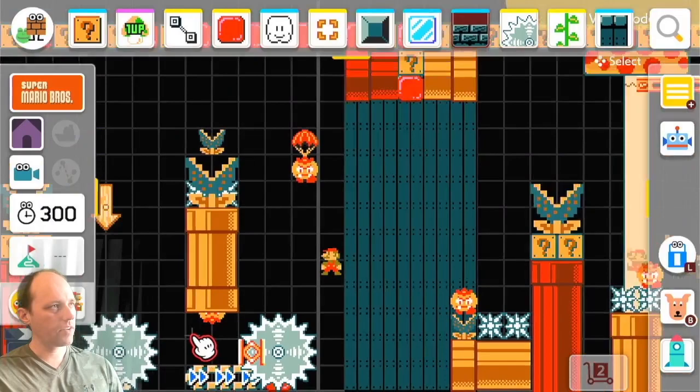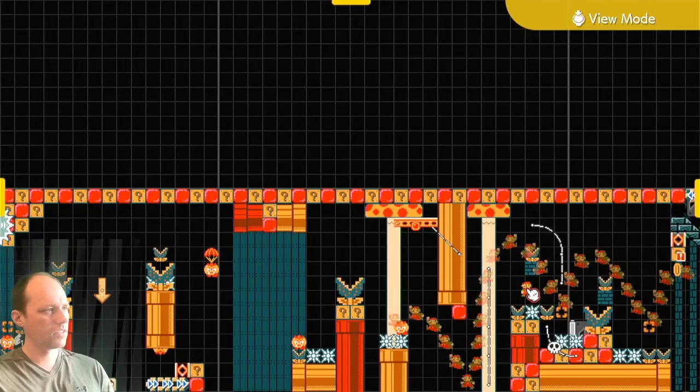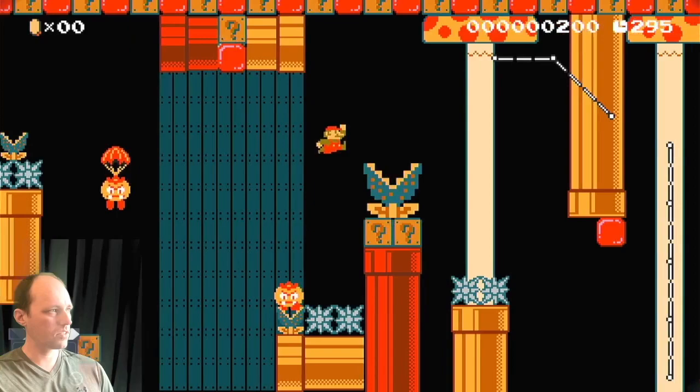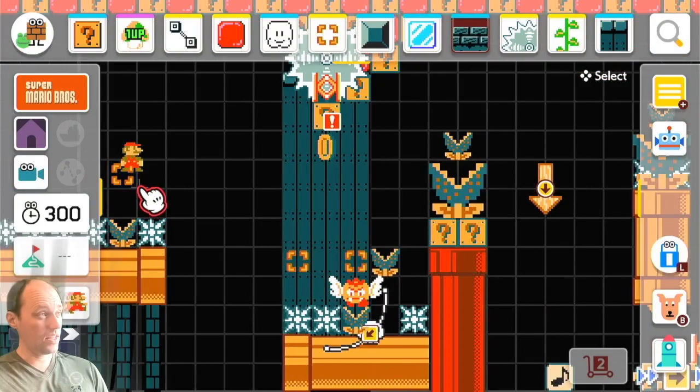Now we have another section here. Without the saws again, you're jumping over this muncher onto here, onto this parachuting goomba, which allows enough time for this goomba to come out of the pipe, bounce up, and land on it. So we can look at that sequence without the saws so we can see it. It's minor but subtle — it works really well timing-wise with that yellow pipe. That's why I kept playing with it in this level.